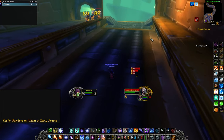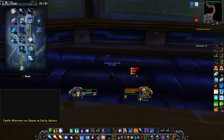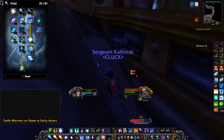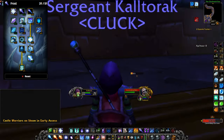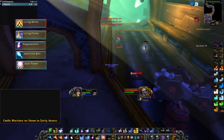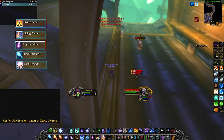Quickly going over runes and spec — I did this as Deep Frost. Here are the talents I went in with, though you probably don't need Improved Blizzard. Permafrost and Cone of Cold was really all I needed for kiting. For runes, I used Living Bomb, Living Flame, Regeneration, Spell Frostbolt, and Spell Power.